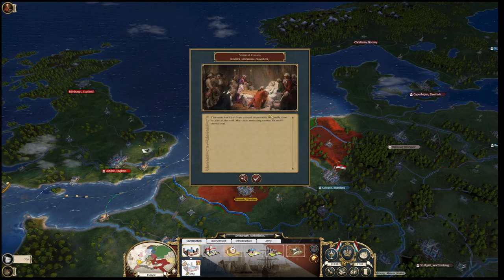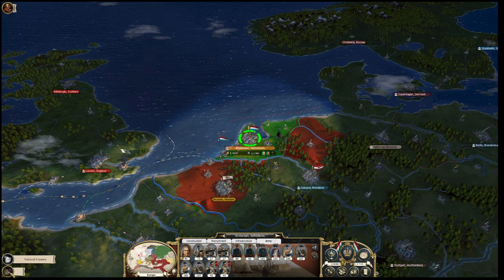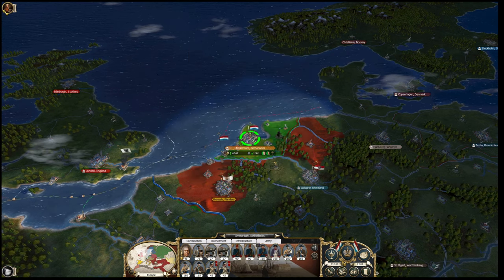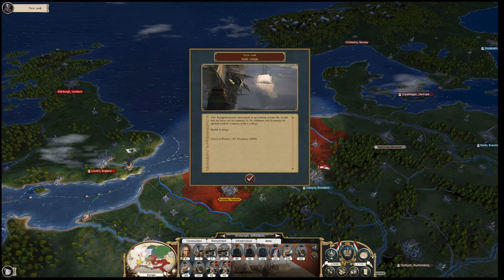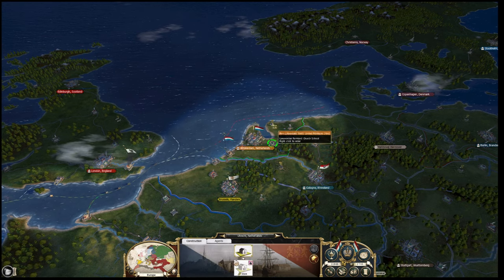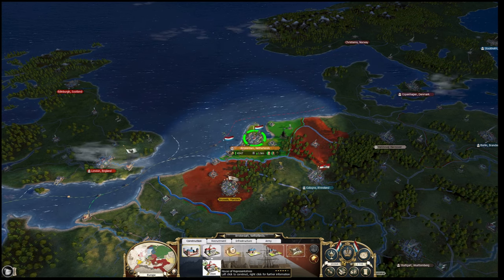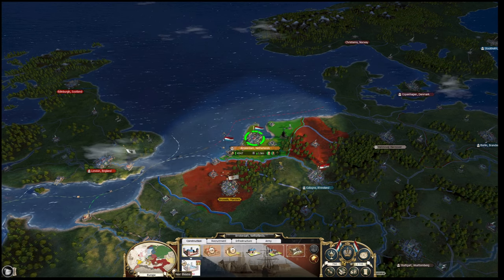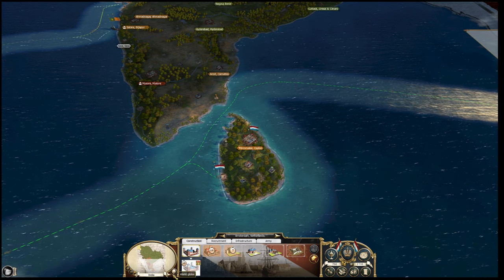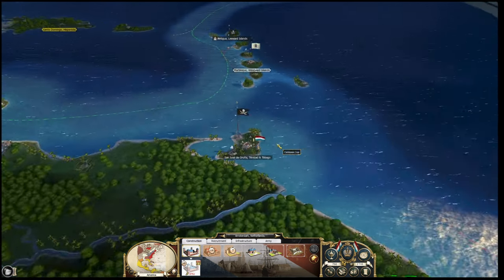Someone died - one of the generals actually died. Another task - build a college. Well, we're not going to be able to do that for a while, these are very long-term goals. Let's get the chapel school in there. We can also build the House of Representatives - I'll do that definitely. Let's go for our first battle and see how hard this really is.